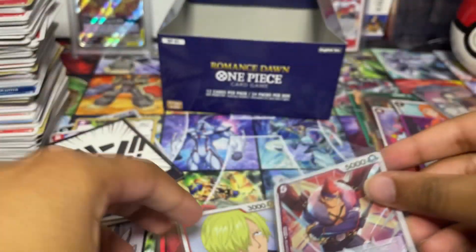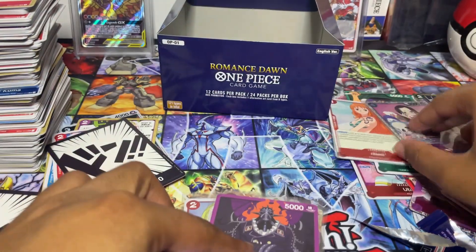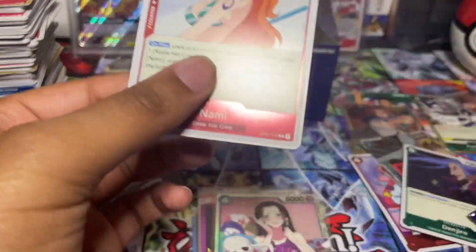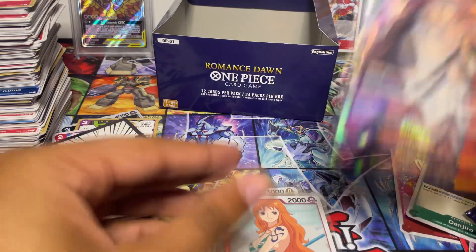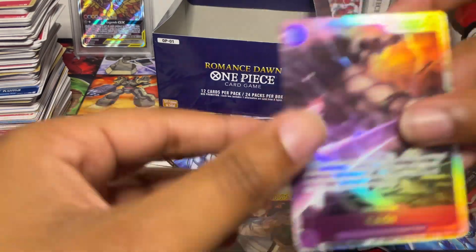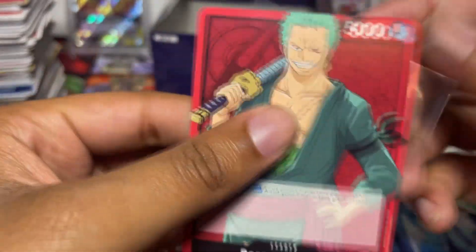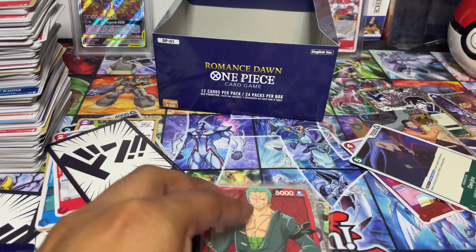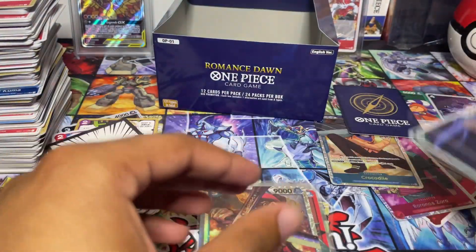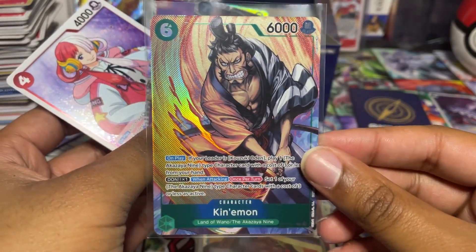One of the biggest chases besides the alt art secret rares. We have King here — King leader. We're gonna stop at Walmart too after this. We got the Nami — in case y'all don't know, Nami is very good for Red, very good for Straw Hats. We have Shanks Secret and I think secret should be one per box, but there have been many cases where secrets were pulled twice in one box — seen it on Reddit.